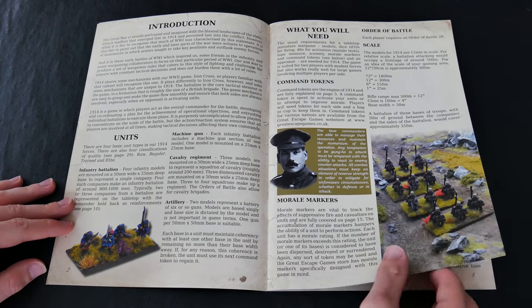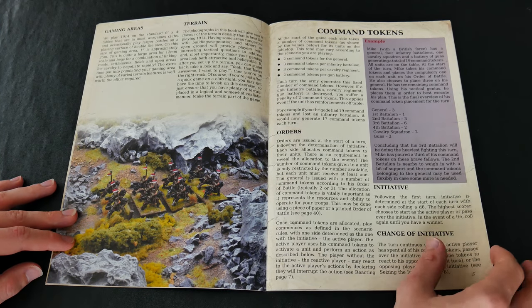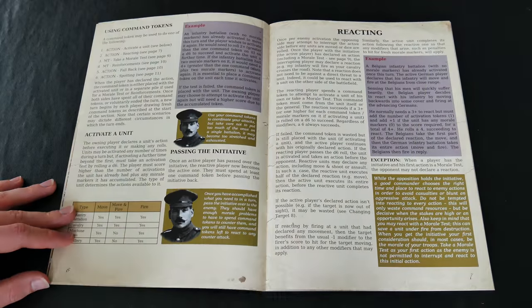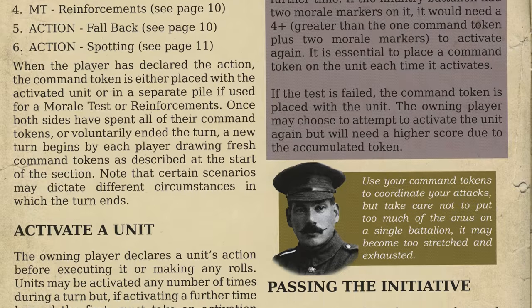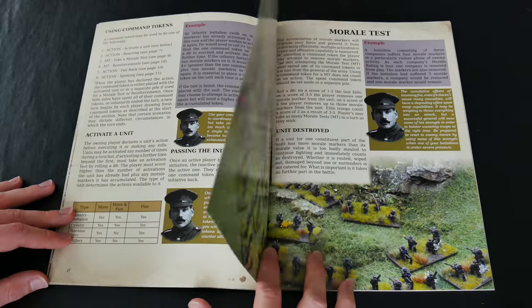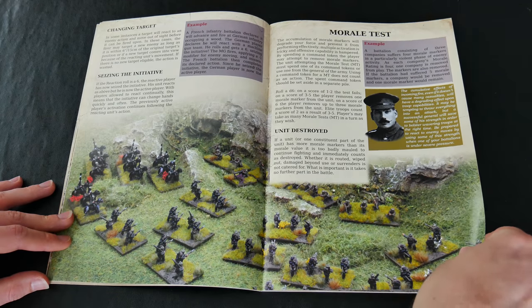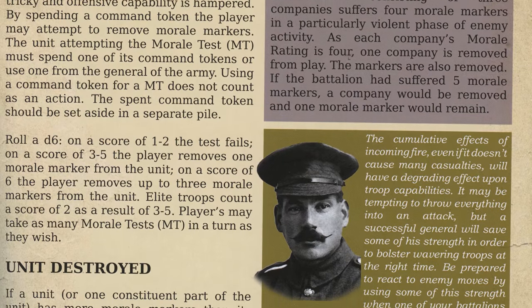The introductory section offers both veterans and the new gamer all the basic information they need, including a ground scale. The main function of a key aspect of the game — the command tokens — is explained very well within a couple of pages. The action-reaction aspect offers a method to prevent players becoming passive participants. This may be an I-go-you-go game, but the ability to react to your opponent's action lifts it above similar offerings. The effects of morale and the consequences of losing troops are also important within the game.